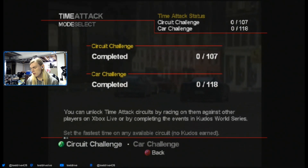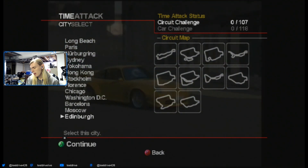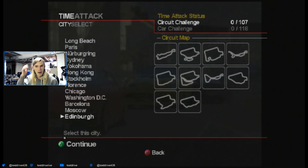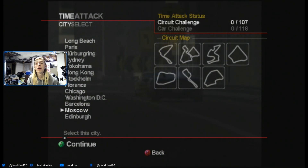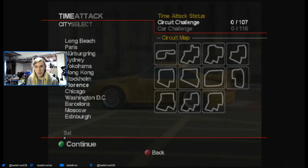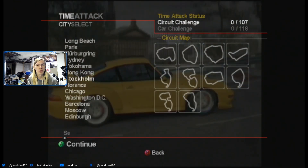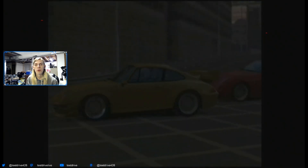We're going to be doing the circuit challenge because it's actually super easy peasy. Basically all I have to do is just go on each track for one lap, and it will give me my so desired check mark. We're also going to do Long Beach and Paris because those are DLC tracks, which are pretty neat.